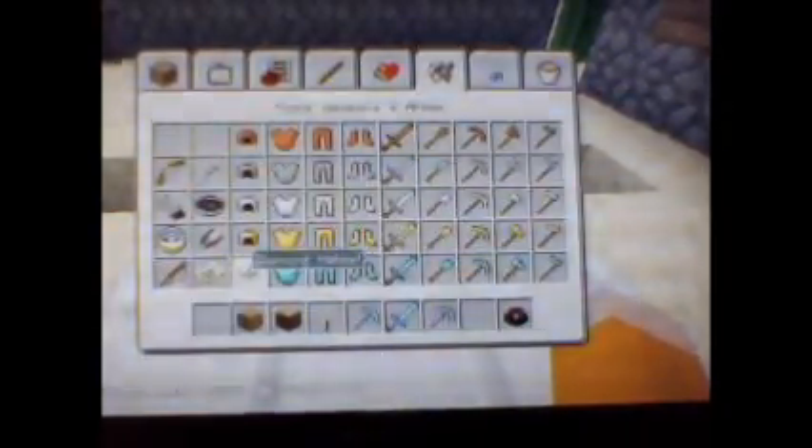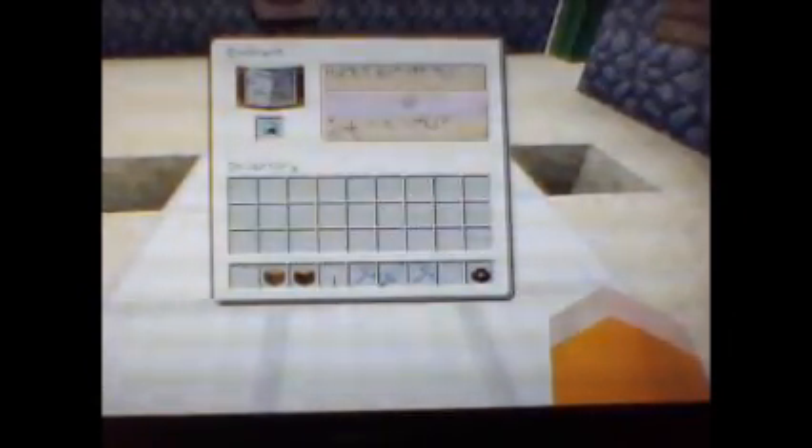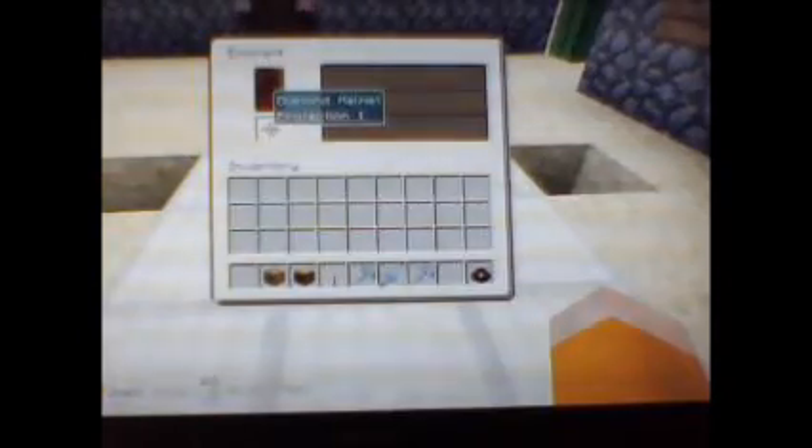I haven't done armor yet, let's do a helmet. Press LT, put it in there. Let's do seven. Now we got Protection 1, so that'll really help us.